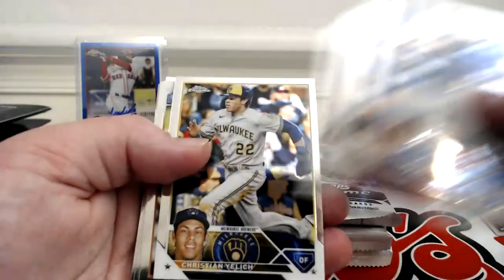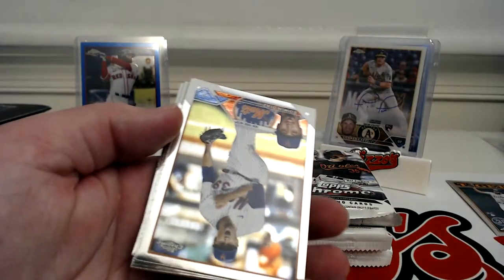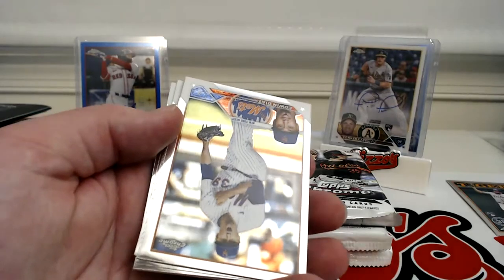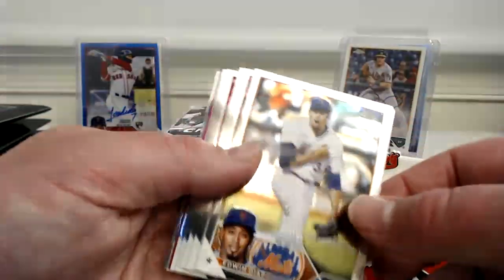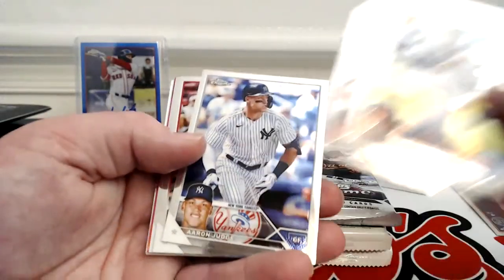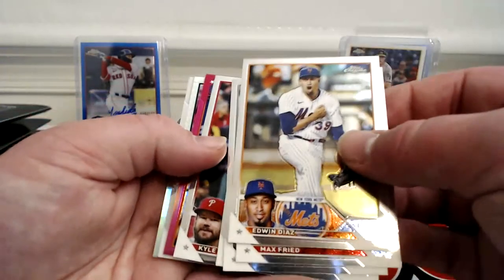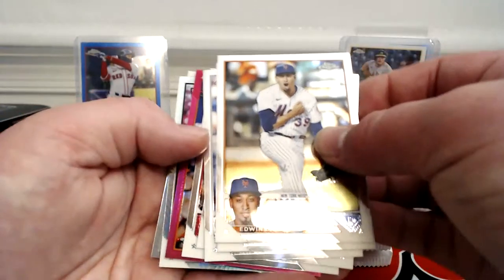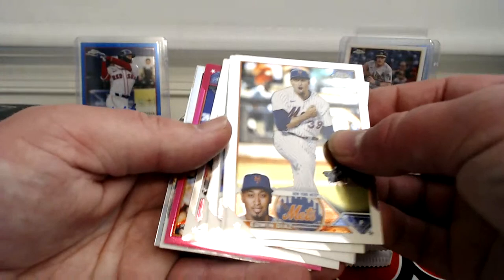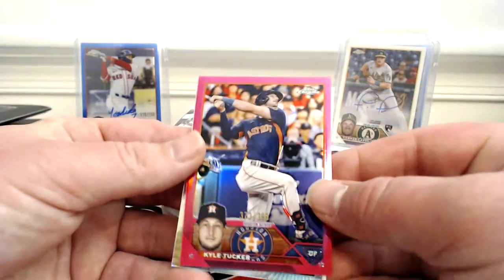Scherzer, Mike Trout, Christian Yelich. Got some color back there — probably a 2/99 or something. Glad to see Aaron Judge back in the game last night.